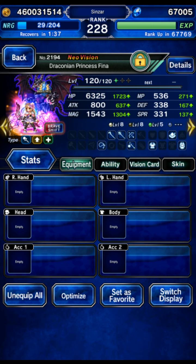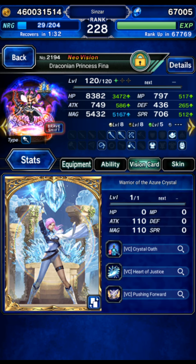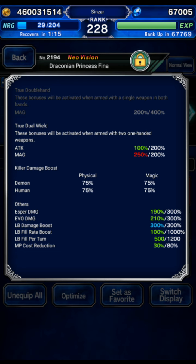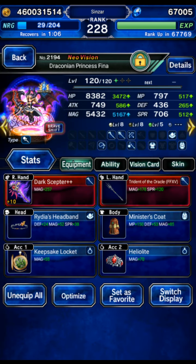Draconian Fina's shift form is using the new global exclusive card. The biggest problem with Draconian Fina is that she doesn't have any kind of chain cap up, and this card fixes that entirely, which gives you more slots to fill for esper gear. She's still not great by any means, but she's better than she was before. Maxed LB damage, she's an evoker — 190 and 210 for evo stats. She got third priority on gearing since I gave all my best evo stuff to others.